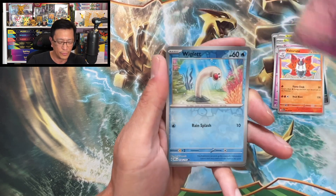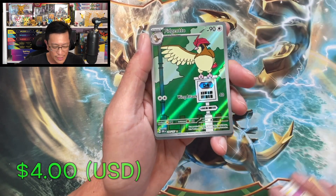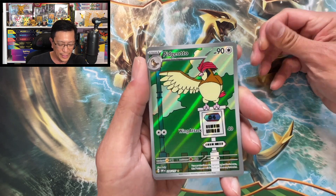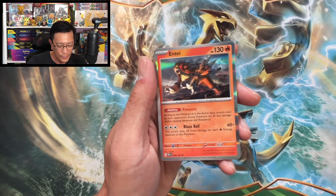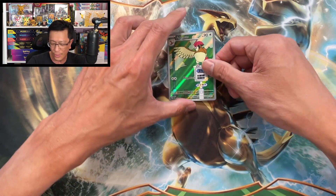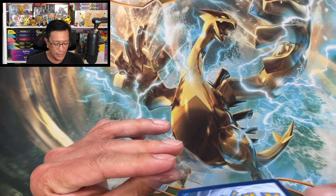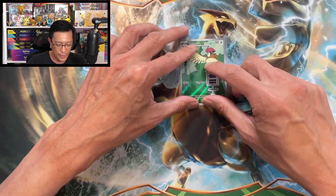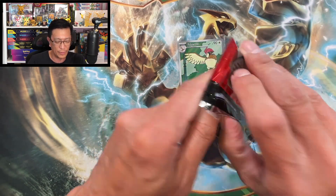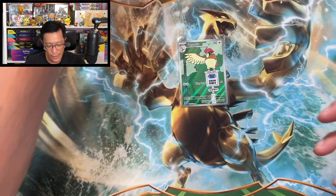Oh, Pidgeotto — nice, nice! That is an illustration rare! Haven't pulled this one yet — gorgeous looking card, love it. Anti-holographic finish — check out this card, wow, gorgeous looking card. That is the first hit for the single sleeved booster packs, or check-lane blisters, whatever you want to call them. There's the code.